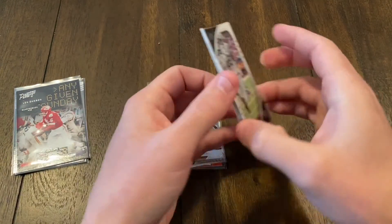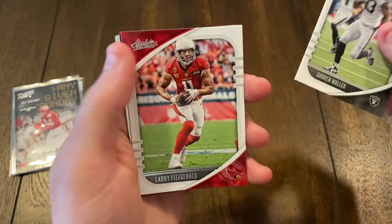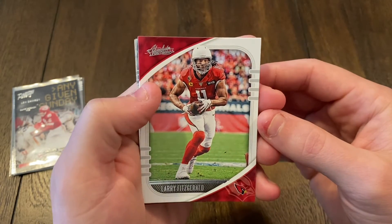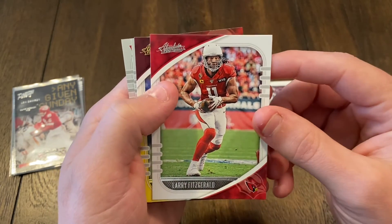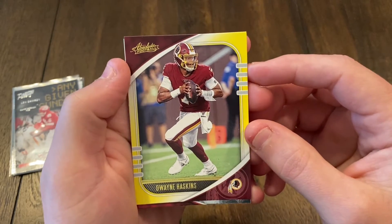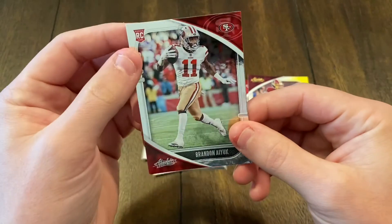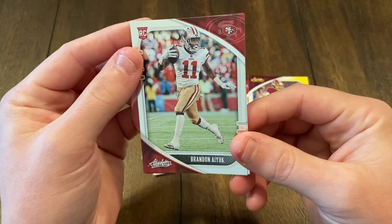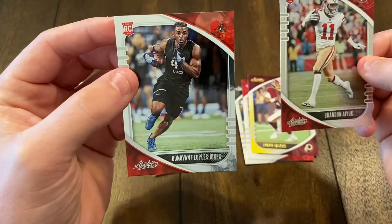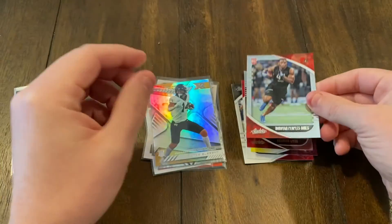And then a little freebie he gave me — some 2021 Absolute football. We got Darren Waller. My boy Fitzgerald — I may have mentioned it before, but my favorite pro team is the Cardinals, I love Fitzgerald. Looks like a gold insert, Dwayne Haskins. And these rookie cards — I don't know if they're supposed to be this shiny or what — but we got Brandon Aiyuk and Donovan Peoples-Jones.